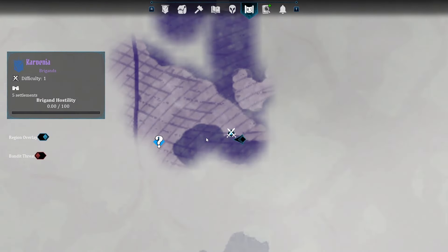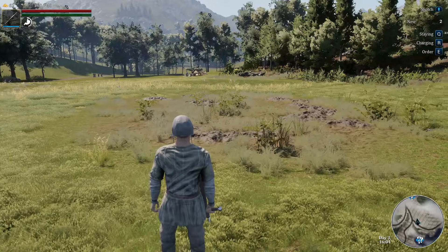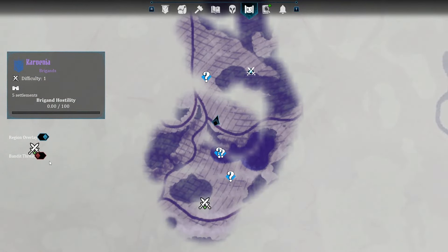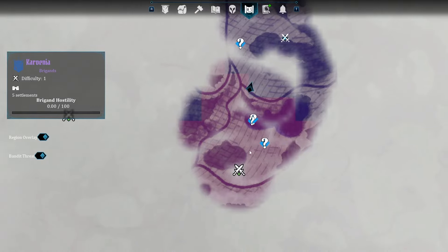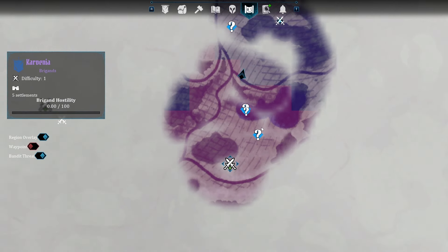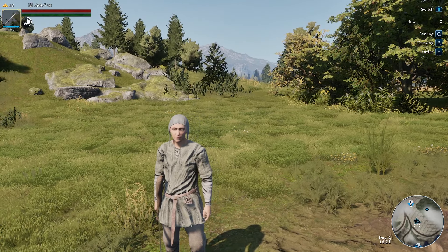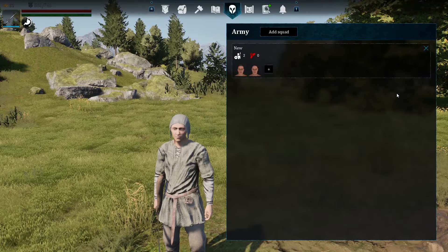Going to the main menu map, you can see the encampment is no longer showing up, which means it has been cleared out. If you're ever wondering where the bandit threat is located, you can click on the very left hand side of the map — there is a bandit threat tab which will show the radius around each of the encampments near you where different bandits will be present.